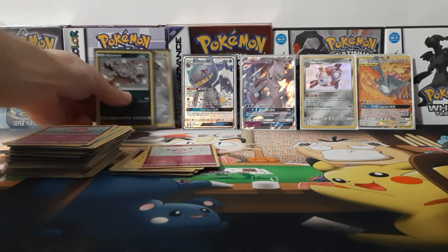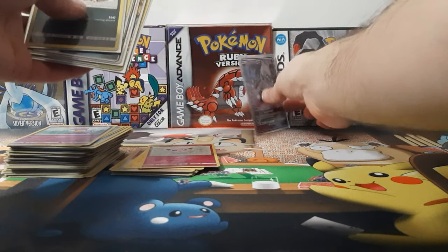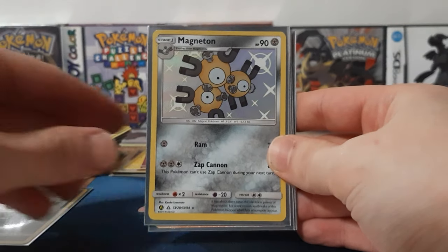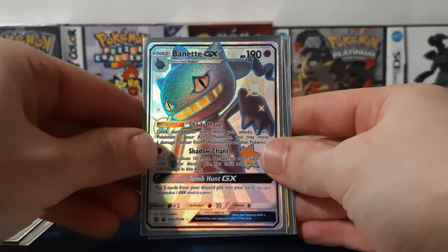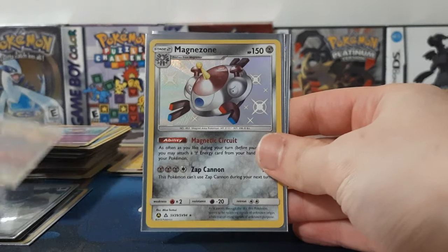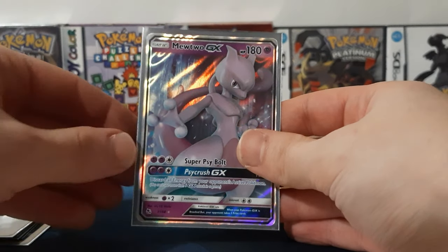Let's take a recap of everything that we got. Pretty good — six hits. We have the Guzzlord, Magneton, Mewtwo GX, Full Art Shiny Banette, the Trio GX, Magnazone, and a Mewtwo GX.